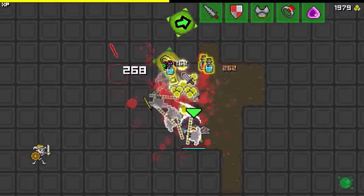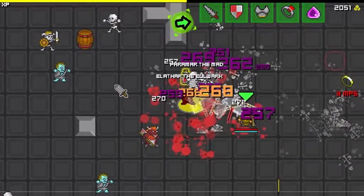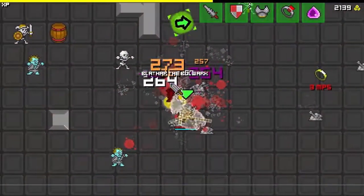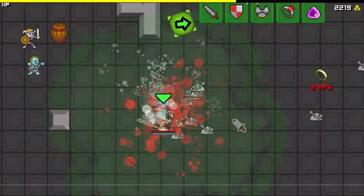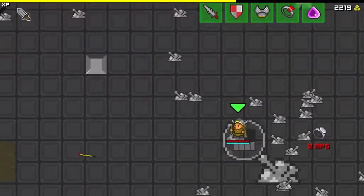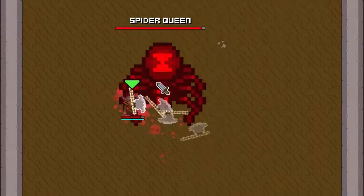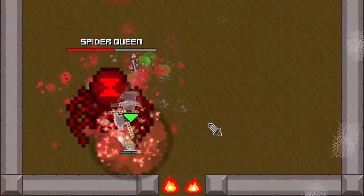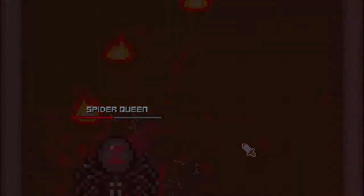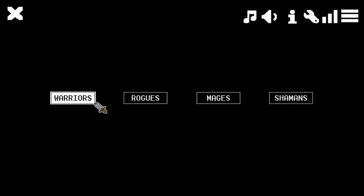These named enemies just have a ton more health — they don't really act any different. But you want to kill them for more experience and more money. There's experience, so you level up within a run. And there are also tiers, so you can upgrade your class. Contact damage with bosses will kill you very fast — things in this game kill you very fast.